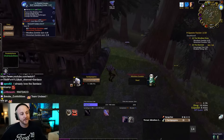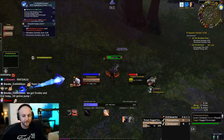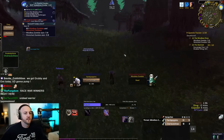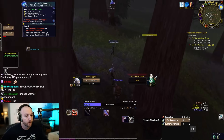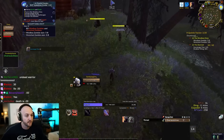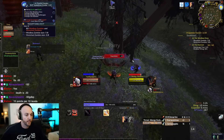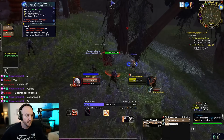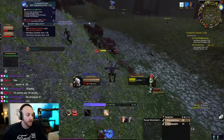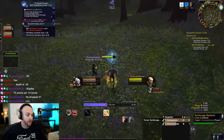They discuss the hardcore scoring system: it's minus one point per death. However, dying before level 30 is the worst case since you earn 10 points every 10 levels — dying before 30 is a net loss for the guild. Dying after 30 is bad but recoverable. Sardaco explains the strategy is to die as little as possible and have the fewest idiots in the guild.